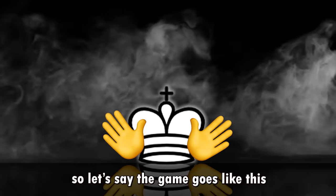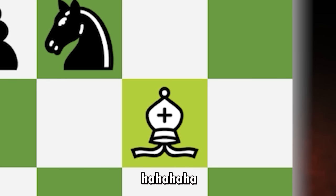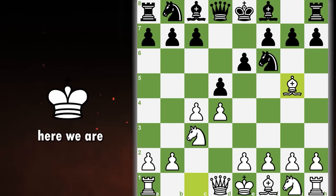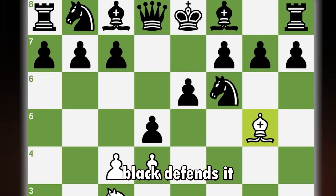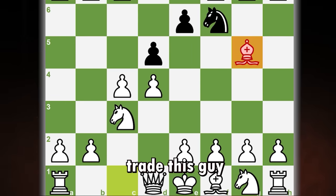Let's say the game goes like this. Here we are bringing the bishop out not because we want to take his knight, but because we want to pin him. Now if black defends it with the bishop or the queen, we just keep developing other pieces and we do not trade this bishop.